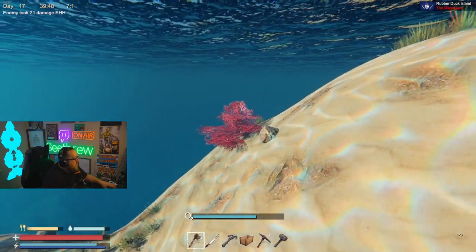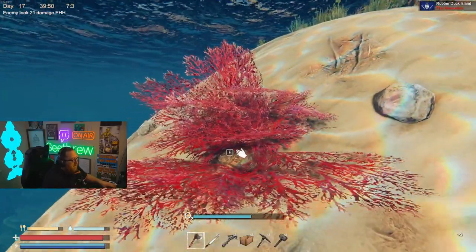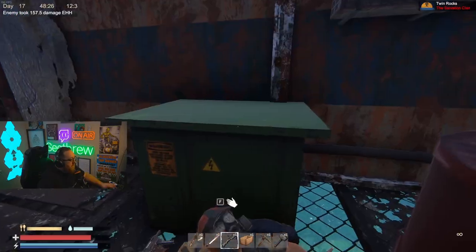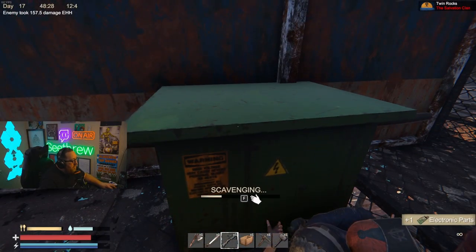Maybe you keep seeing that herbal medicine requires red algae and you're not sure where to get it from. This is what it looks like and you can find it just about anywhere underwater. It's fairly rare but you can find it.